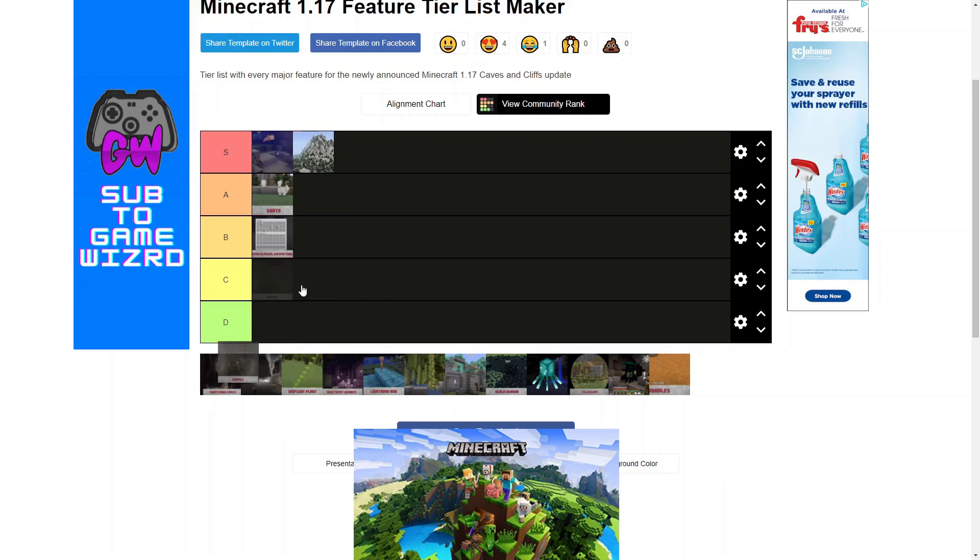Now, copper. When I first think of copper in Minecraft, I instantly think mods, because I never really thought of a way it could naturally be implemented into the game. I think it is kind of cool and it does feel Minecraft-y, but I don't think it has enough uses to make it feel really special. So I'm going to put it in B tier — it has an acceptable amount, but I feel like a bit more could be done with it.